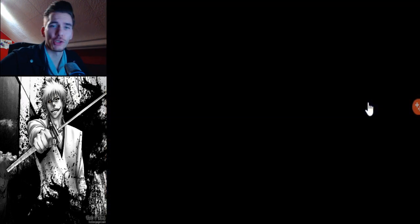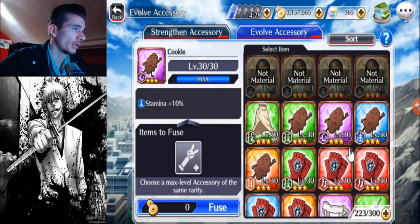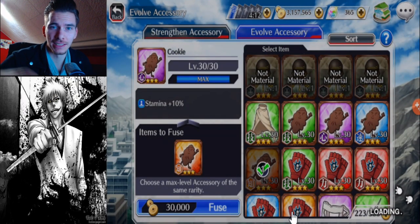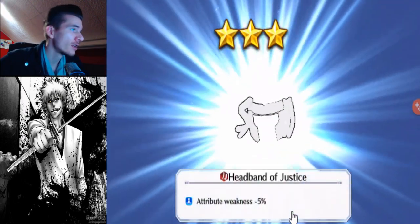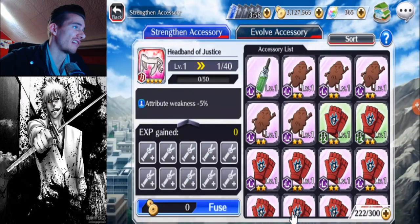Let's do another cookie. We're gonna use all the cookies. Who knows, maybe we'll get something out of it. So let's do purple with orange. Here we go, two cookies once again. What can we get out of this accessory fusion? Can we get a chappie? We're getting hot. Headband. Okay. Let's keep on going.